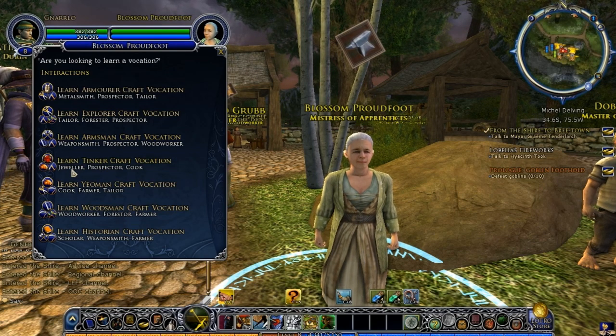The Armsman is your weaponsmith, prospector, and woodworker — the woodworker is the one that makes bows and things. The Tinker comes with the Jeweler, which is a good profession — it allows you to make rings, necklaces, and bracelets that give you stat bonuses — along with Prospector and Cook. The Cook is where you make different kinds of food that heal you and give you bonuses in battle. The Yeoman gives you Cook, Farmer, and Tailor. The Woodsman gives you Woodworker, Forester, and Farmer. And the Historian includes the Scholar, who makes scrolls, plus Weaponsmith and Farmer.